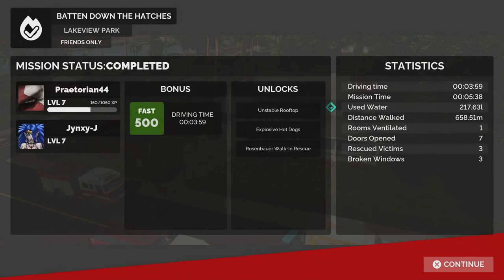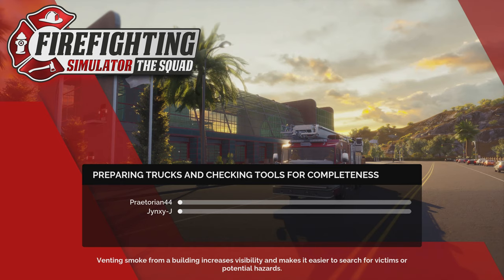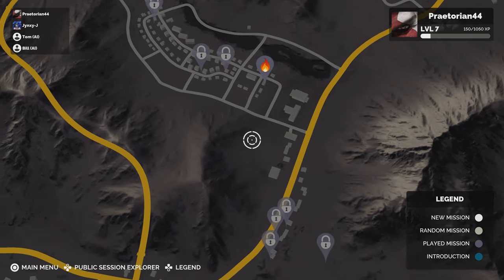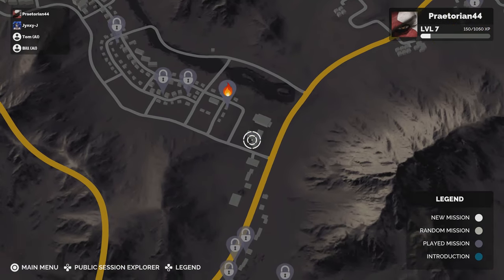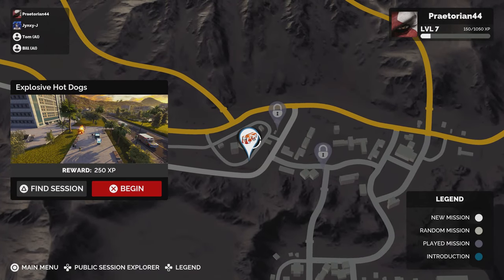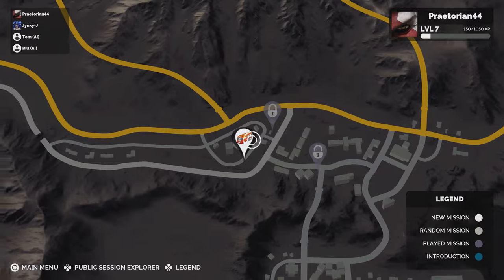Once you finish, you get the results screen. We hit the fast arrival bonus by about a second. Mission time was also fast — I'm guessing the target is six minutes. We also got a challenge bonus, and something called 'Explosive Hot Dogs.' Looking at the stats: water used, distance walked, one room ventilated, three victims rescued, three windows broken. The unlocks are new missions — Explosive Hot Dogs is actually the next mission.